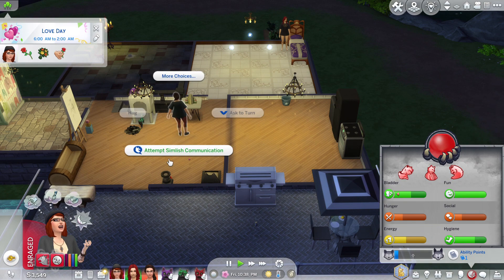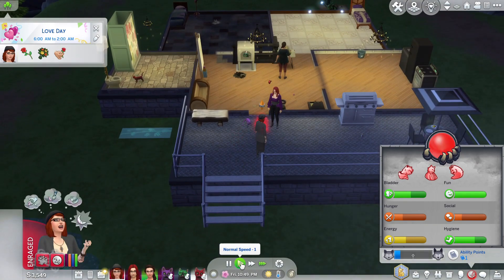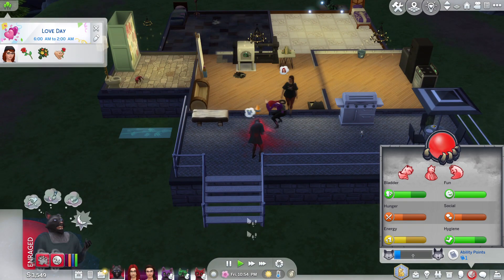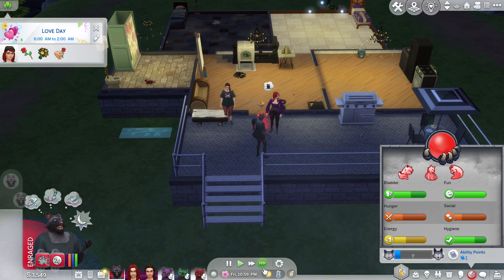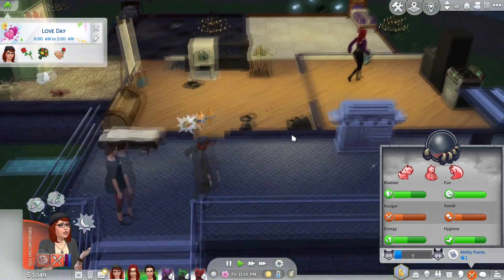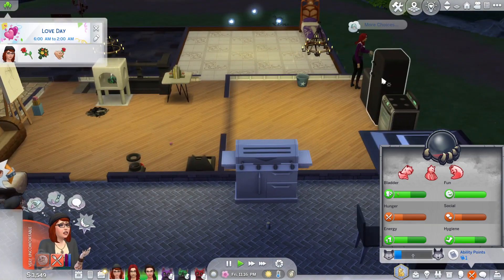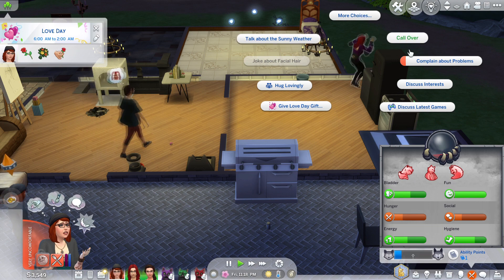Okay, we're gonna get Sylvia some food and she can have a chat to her buddies because she is a little bit angry at the moment. Attempt Symbolic Communication. There we go - let's regain control. Good, you go eat and have a chat to your witchy buddies. I'm going to focus on someone else right now.